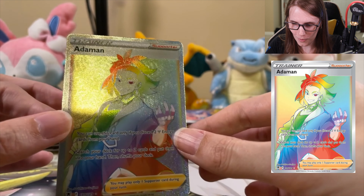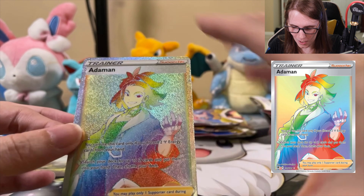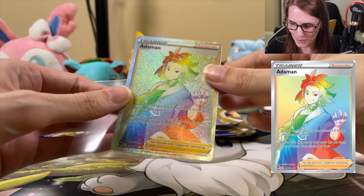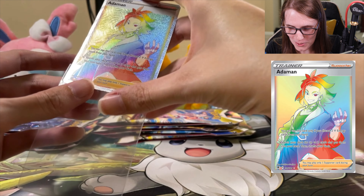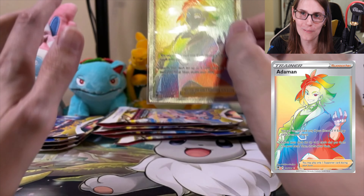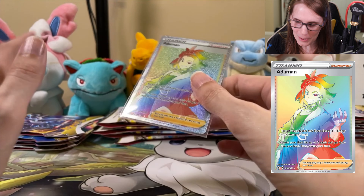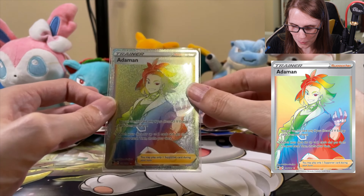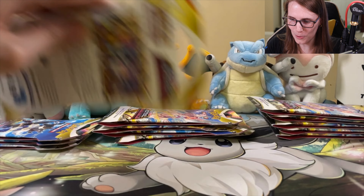Another rainbow! Look at the rainbow! This support card — that looks amazing. I can't believe we've gotten two rainbows out of these packs. We definitely had a little bit of a dry spell, but it is looking great. Ever since we opened up that rainbow Kleavor with the Flapple, we've at least been getting some stuff. Nothing amazing since then besides this, but we've definitely been opening up stuff. This is great. Really towards the end, we're finding some really amazing stuff.